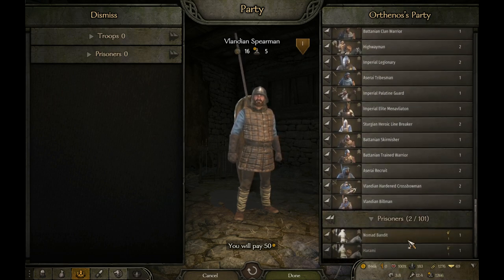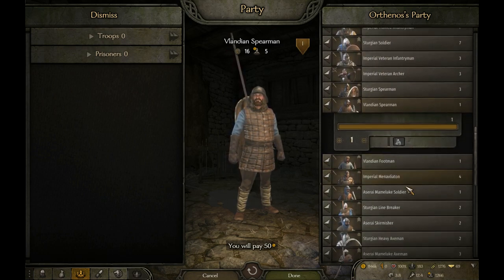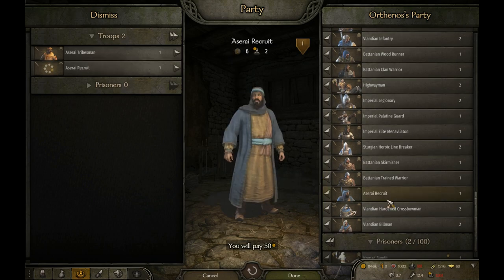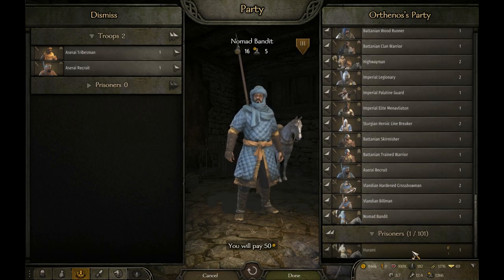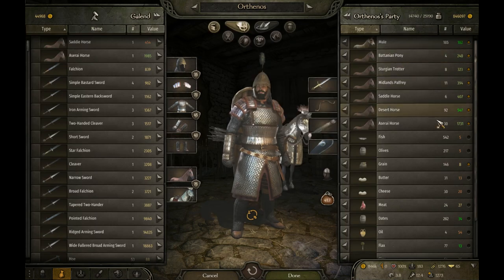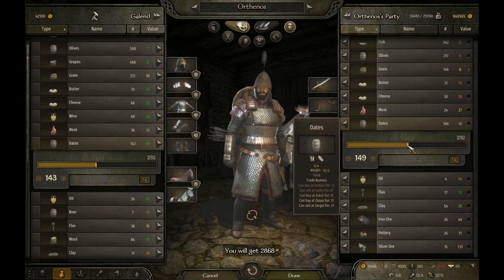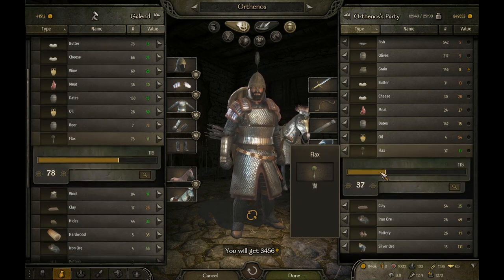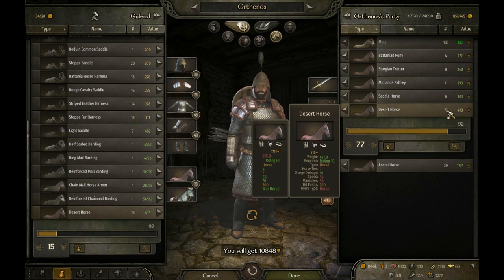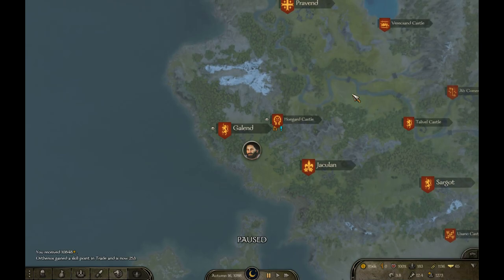I recruited some guys and I'm getting rid of a few others. Let's get that roguery up. Let's trade — going with the goods, flax looks good — and now the horses. Okay, 10,000. There we go — 253! Yeah, it was about time.